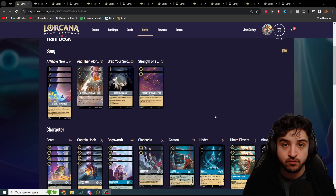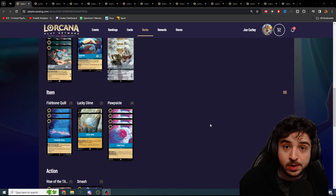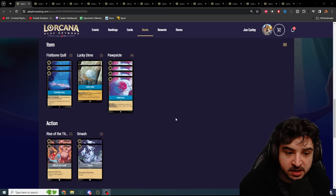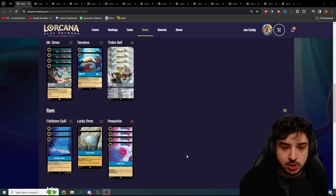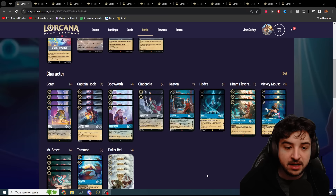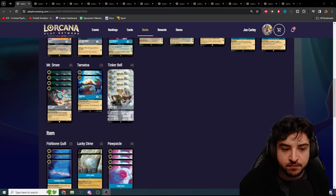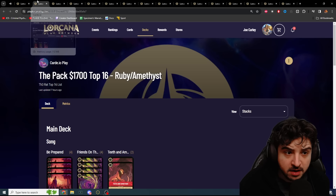It's possible the deck needs to tech to deal with Ruby Sapphire. Tamatoa is in there, Mr. Smee, and the double Lucky Dime is definitely a new addition — I think this is aimed at helping you deal with Ruby Sapphire as an alternative win condition. Lucky Dime plus Tamatoa could be absolutely popping off. Cogsworth is really good against other Steel decks. The Lucky Dime is probably your win con against pesky Ruby Sapphire decks. Hades is also finding its way back in, a couple of Cinderellas, three Fishbone, three Mickey Mouse as the only ramp options — pretty greedy, but the deck has clearly done well.